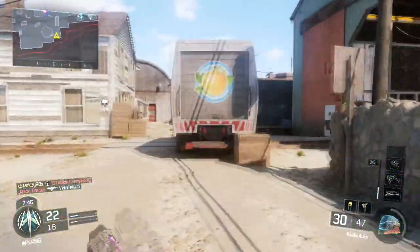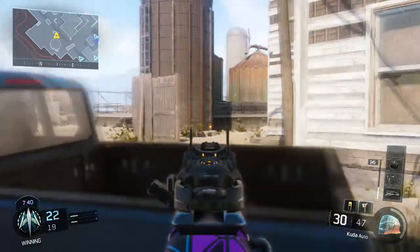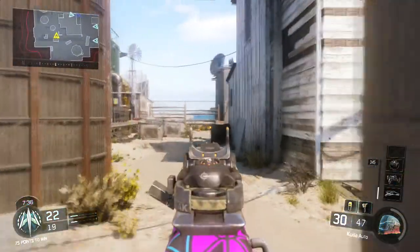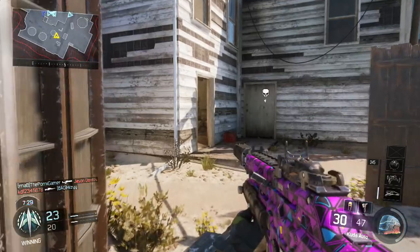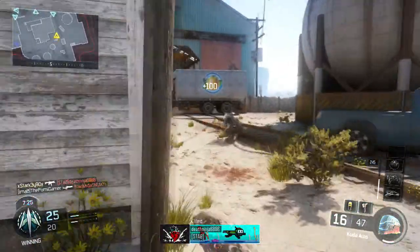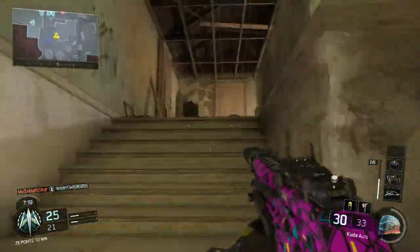For the tactical, it's going to be a concussion or a flashbang. You can take the trophy system if you're going to be camping in a certain area. For the lethal, I take the tomahawk because it's fun to use and I'm not the best with normal grenades. I don't mind semtexes if I'm playing hardpoint or domination with an objective to defend, but in normal team deathmatch I'll take the tomahawk and try to throw it at snipers from distance.